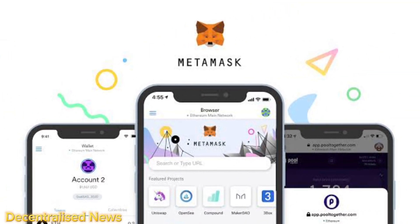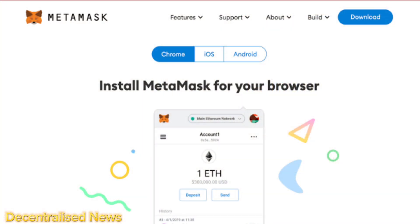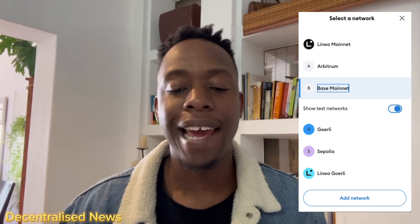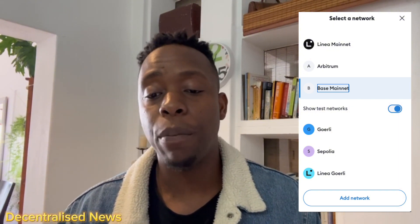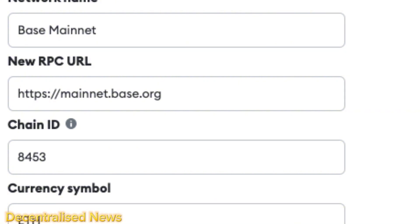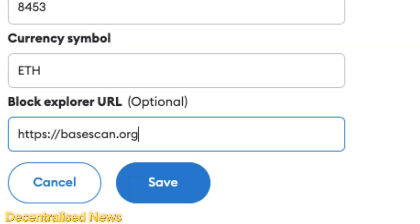From other EVM-compatible wallets like MetaMask — which I'll be using in this video — just make sure you install MetaMask by going to metamask.io and installing the extension. Navigate to the browser extension, click Open, then access the dropdown menu at the top and click Add Network. You can add Base manually by populating the following details: network name is Base Mainnet, the new RPC URL is mainnet.base.org, the chain ID is 8453, the currency symbol is ETH, and the block explorer is BaseScan.